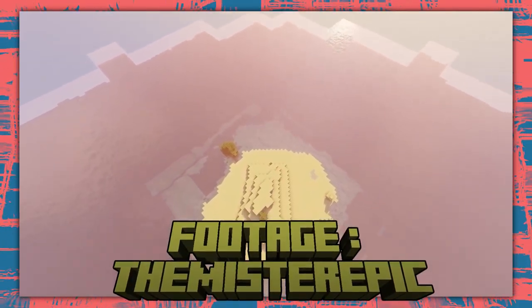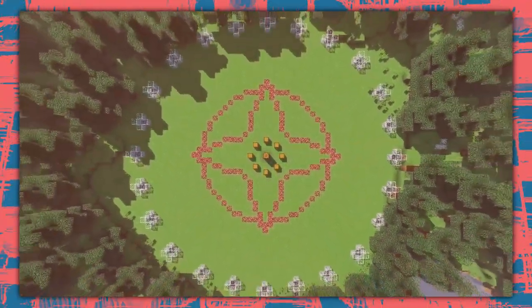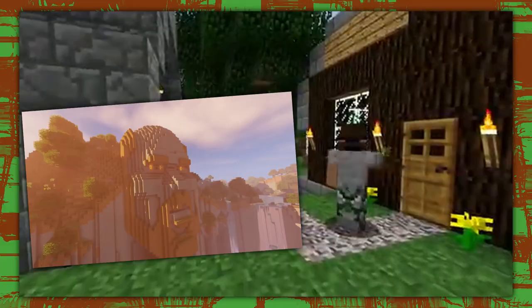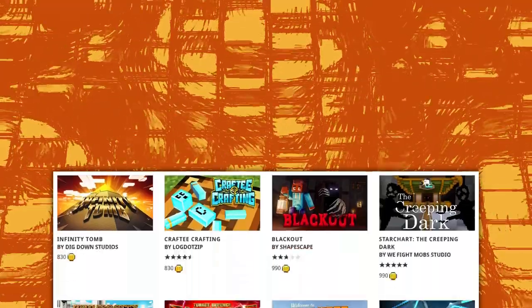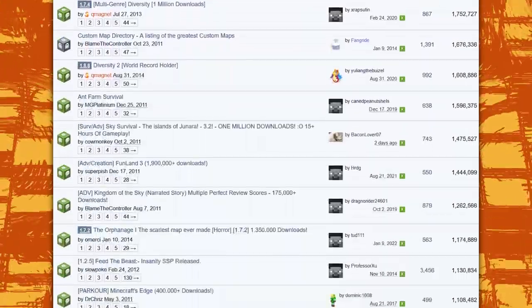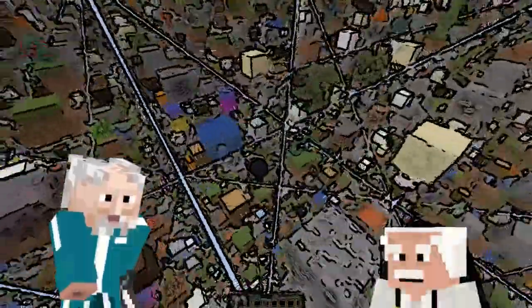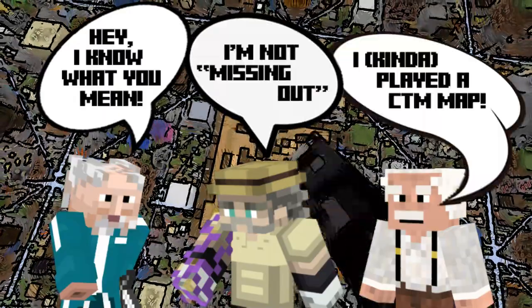I should probably clarify what a Minecraft map is. Maps are human-made experiences which you can download and play through on your own. It's like a game within the Minecraft game. Skyblock and The Topper 2 are two popular ones, but if you really have no idea, you should look into it right after this video. You might have spotted a cool map on the Minecraft Marketplace and cursed the price tag without knowing that free maps on Java Edition are abundant.